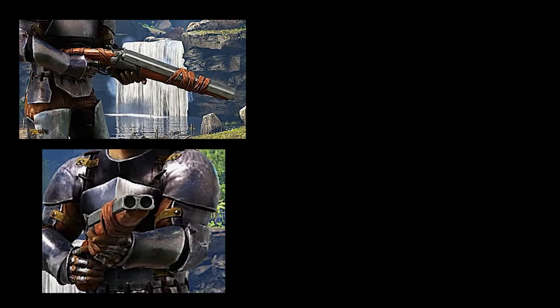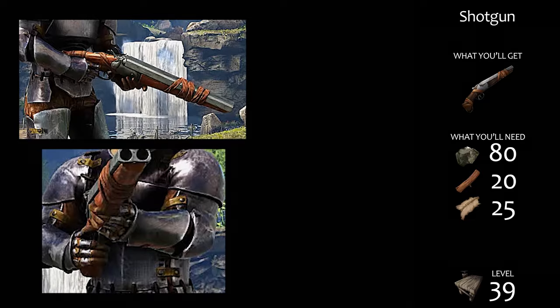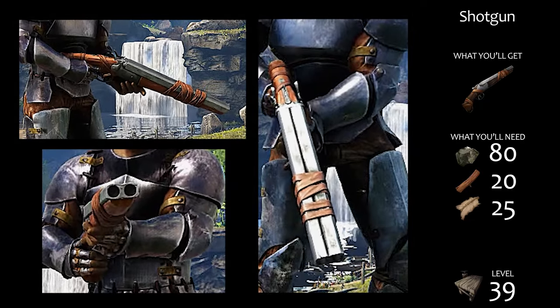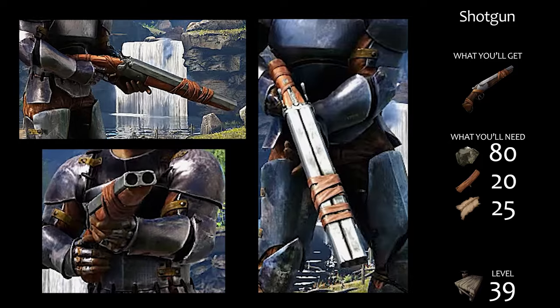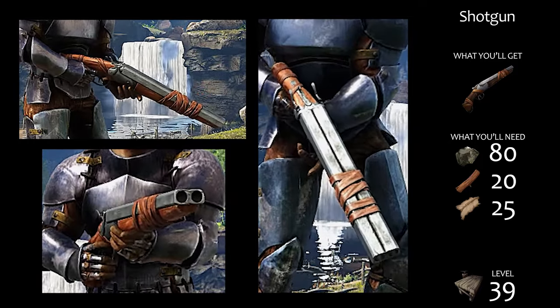The double-barreled shotgun, using simple shotgun ammo and available at level 39, is best suited for short-range engagements and tight spaces like caves. Unlike pistols and rifles, its blast can hit multiple targets at short range and be devastating. But the further out the targets are, the less damage they'll take due to a wider pellet spread.